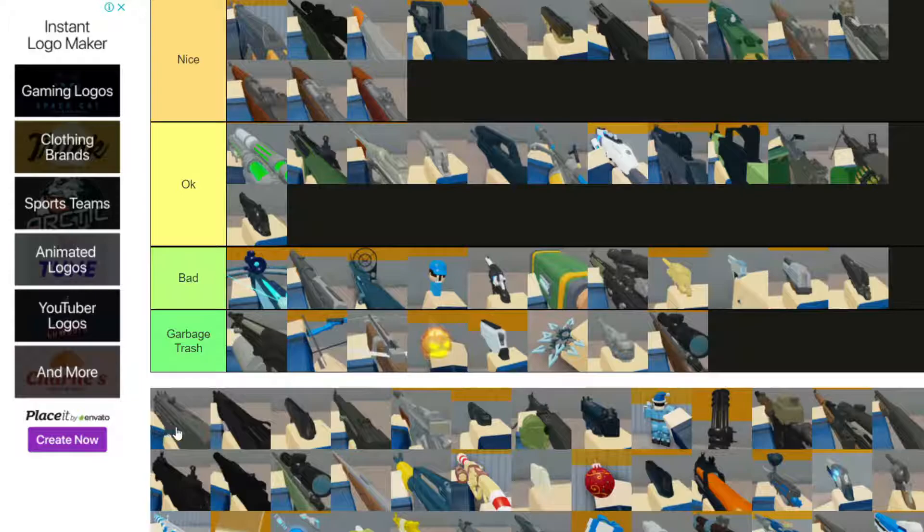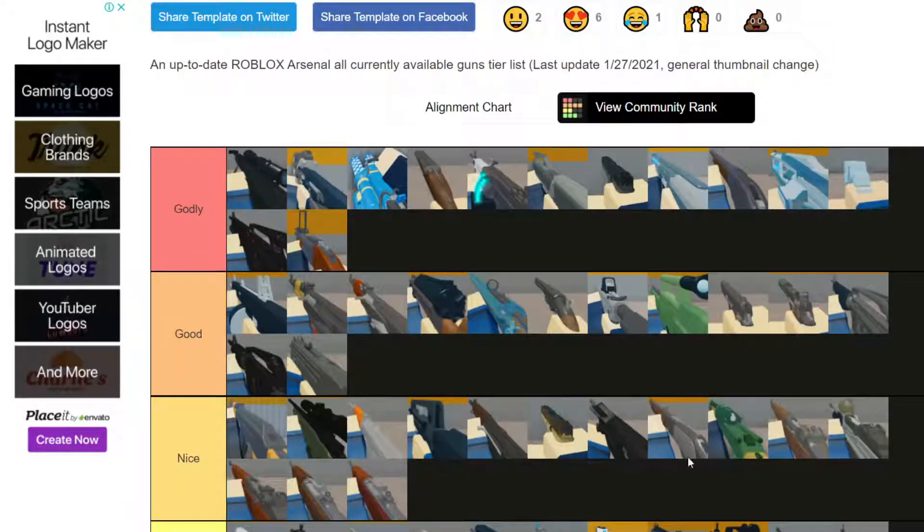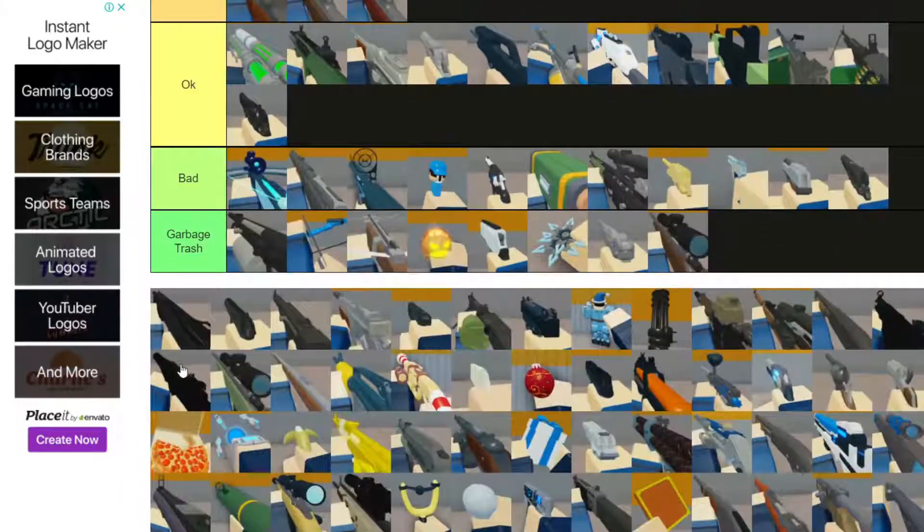Next we have the MAC-10. This goes right up - it shoots pretty fast, reloads fast and has decent accuracy so I like it. If I'm not mistaken that's the MAG-7.